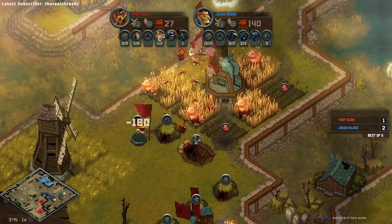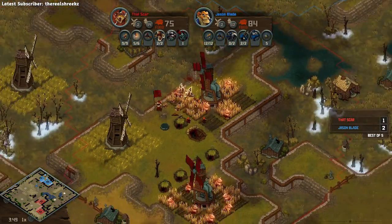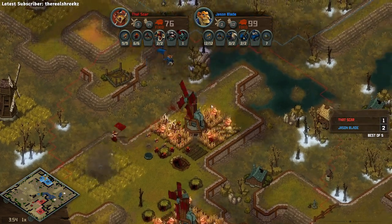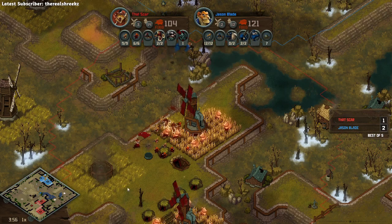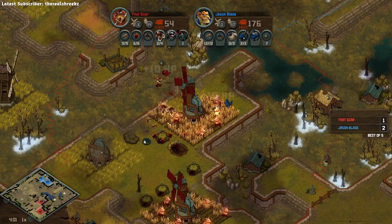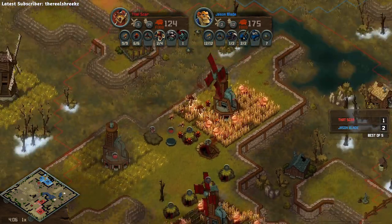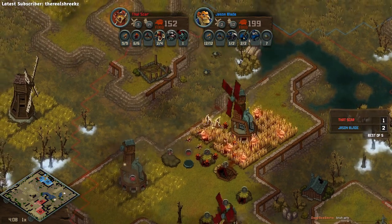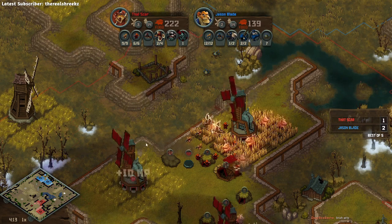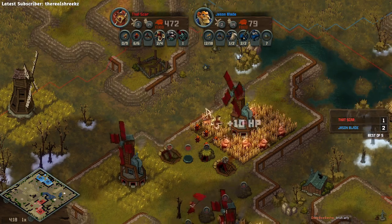Looks like That Scar is going to drop an arty. This arty is positioned to defend the warrens, defend the third base, mostly the second base. You might lose a farm or two, but you really stake claim over this high part of the map. It's going to be really hard for Jason to shut that arty down before it's up. Very defensive placement - I like it. At some point it might be worth moving the arty over so it can help take a fourth base if you want it, but I like it.